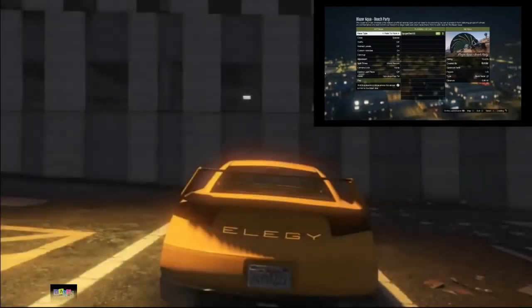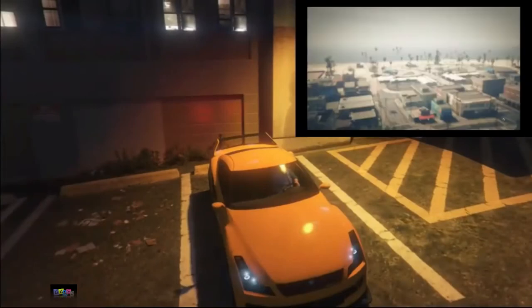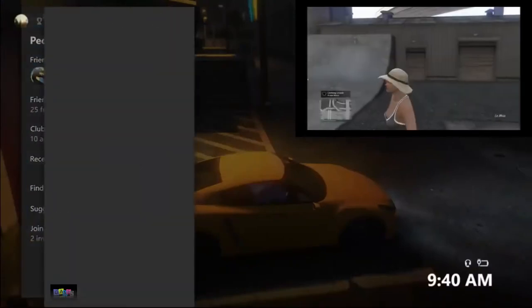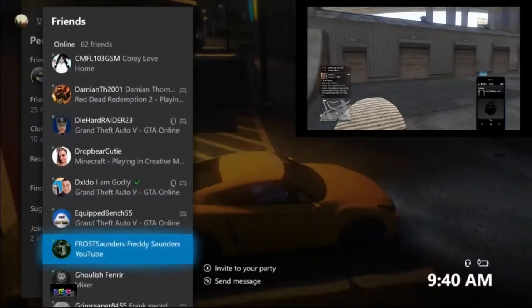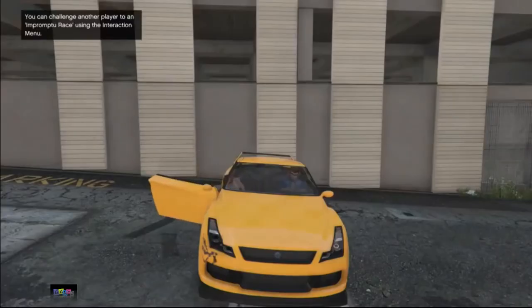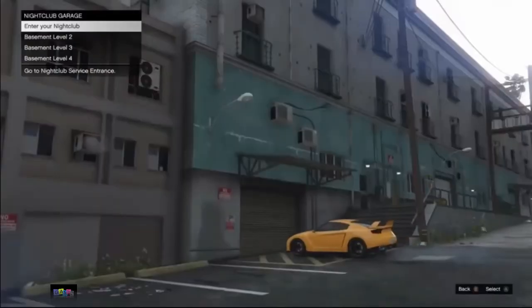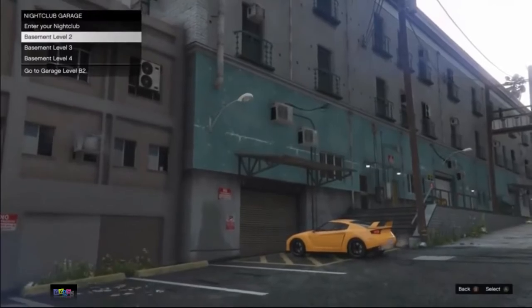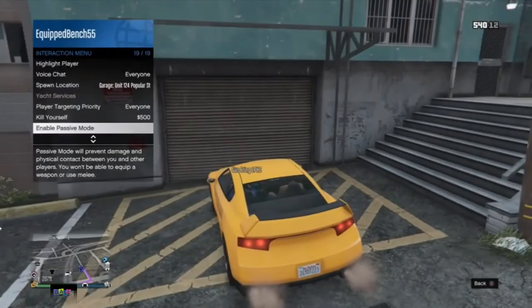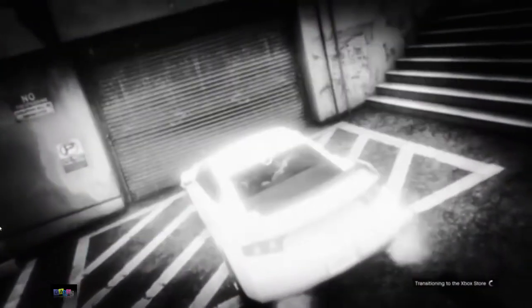Get inside any car you have in your nightclub basement level 2 and drive it out. Once you're outside, it's very important that your friend leaves the mission — if your friend doesn't leave the mission you will not be able to proceed. Then invite your friend to the session. Once your friend is in the session, he needs to come inside your vehicle, then drive to the purple circle and hover over basement level 2.